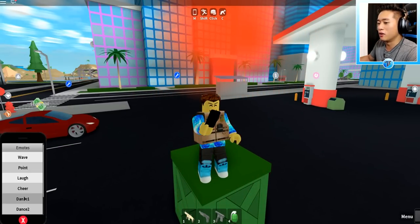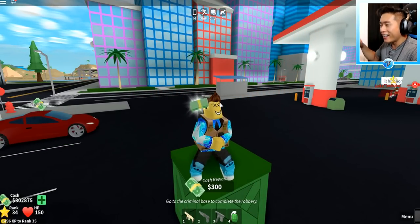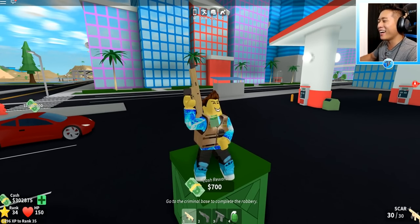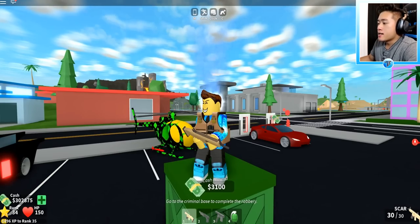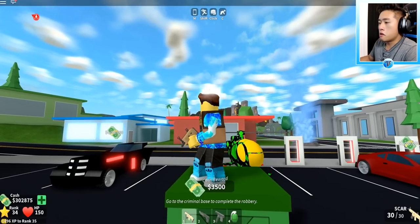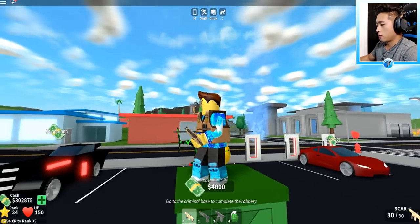We actually got a new emote too. Let's get the headbanger going! Let's pull our gun out. It looks so funny — he just has his gun in his hand and is bobbing his head. Let me get the money! Okay, never mind, it's done already.